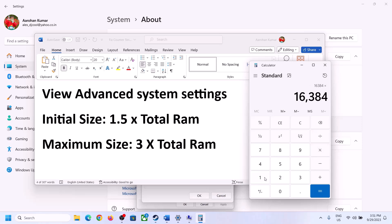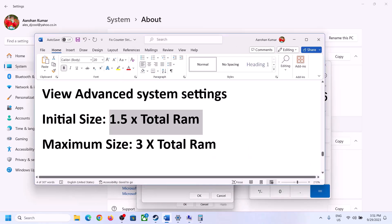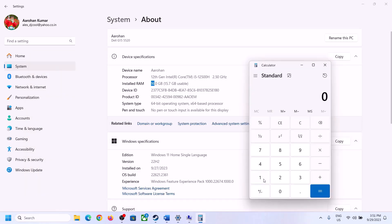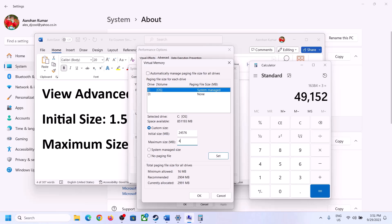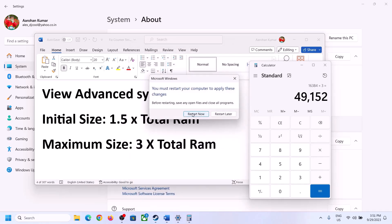For Maximum Size, use 3 times your total RAM in megabytes. For 16 GB RAM: 16 × 1024 = 16,384 MB, and 3 × 16,384 = 49,152 MB. So for 16 GB RAM, set Initial Size to 24,576 and Maximum Size to 49,152. Click Set, then click OK, Apply, and OK. Make sure to restart your computer after this step.